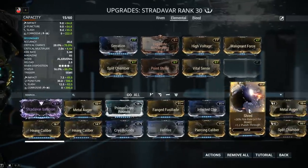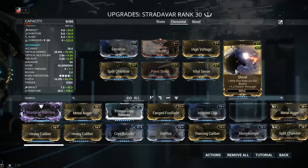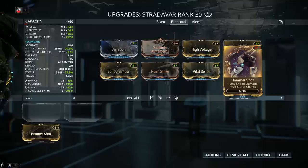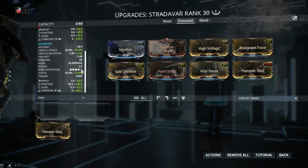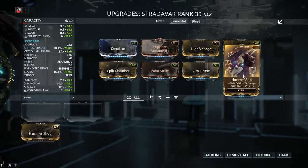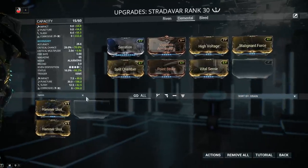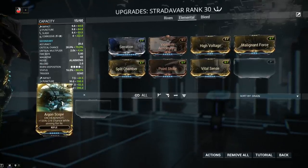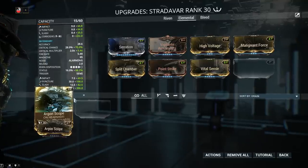Here are a couple of worthy options. Shred gives fire rate and punch through, or Prime Shred if you have it — punch through means your bullets go through the initial target and keep traveling for 1.2 meters. Here's another option: Hammershot gives critical damage and status chance. Keep in mind the strong point of the Stradavar is crit chance and crit damage, because the base status chance is awfully low — so Hammershot is not a bad idea, but there are almost always better options. Argon Scope is another good option, though it's currently about 100 to 130 plat on PC trade chat.